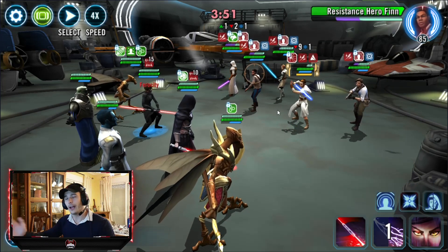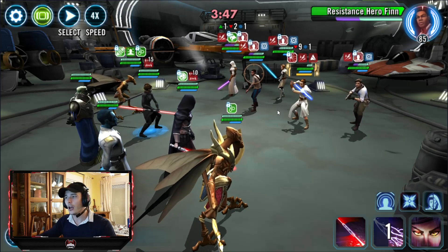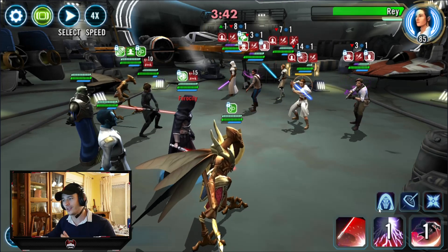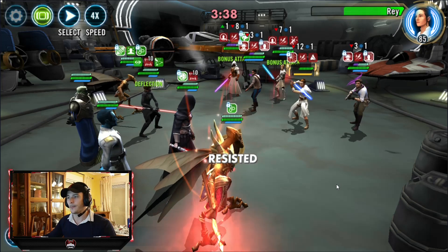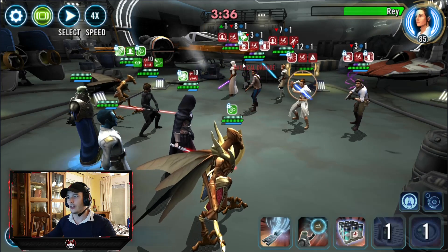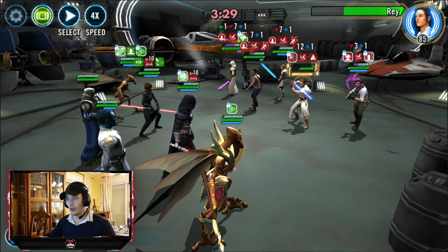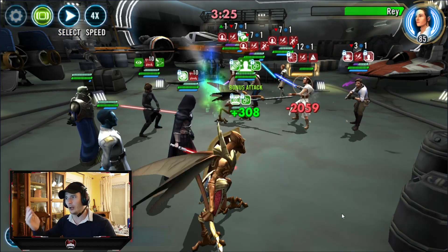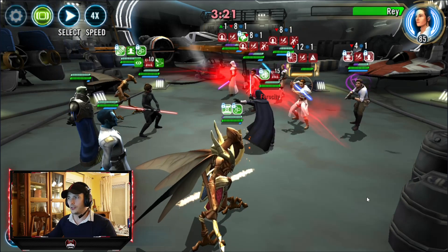I like to, if I have the opportunity and you get Bastilla with her fear mechanic, throw that over on Resistance Hero Finn if he's active. Bear in mind, Galactic Legends themselves cannot be feared, so don't waste it on targeting her. Corrupted Battle Meditation there actually stopped JKR from landing the Marked on the Brute, which is actually where I'll put our last tech piece, so he recovers a little bit more hit points and helps keep the Brute alive. And of course, as soon as you can, just land those Mass Fears.